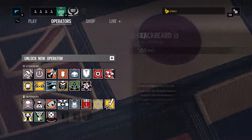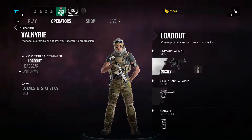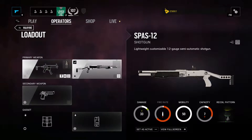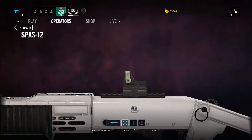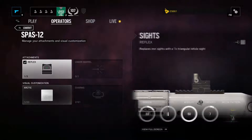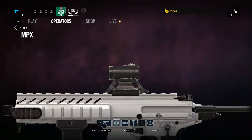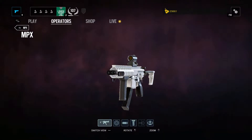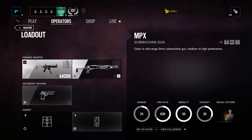Let's quickly look into Valkyrie's weapons and her loadouts. She has two primary weapons: the MPX and the Spas-12. The Spas-12 is a shotgun. I use a reflex sight on it — it's a simple weapon but does decent damage. I prefer to use the MPX. I run the MPX with a red dot, muzzle brake, and vertical grip. It does 35 damage and has a fire rate of 830.